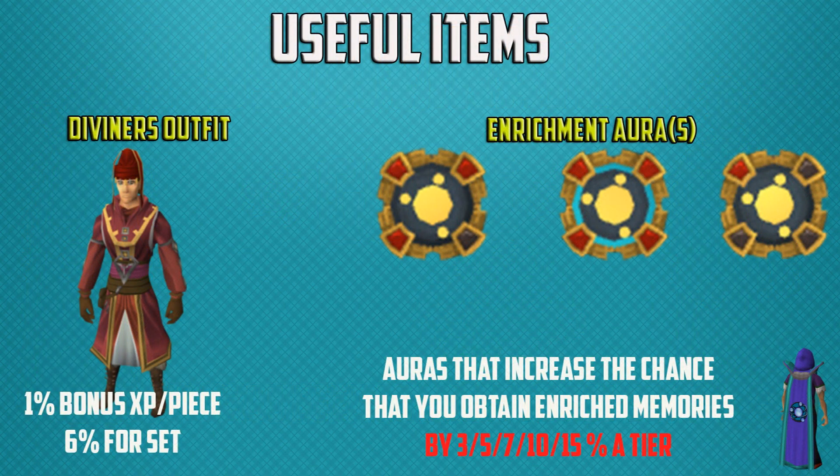As always with my guides I start off with the useful items. One of those is the divination outfit for the divination skill. You get 1% bonus XP per piece and 6% for the entire set. There are also enrichment auras. These auras increase the chance that you obtain enriched memories by 3%, 5%, 7%, 10%, or 15% depending on each tier.